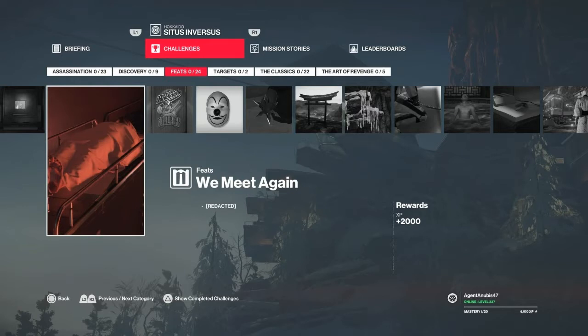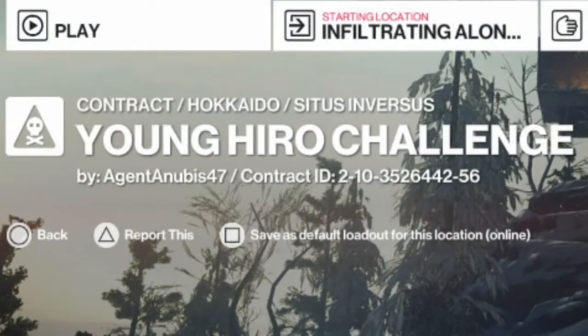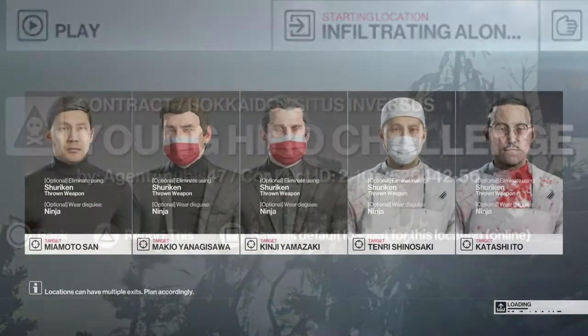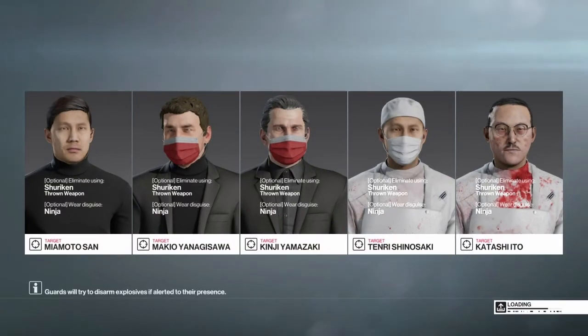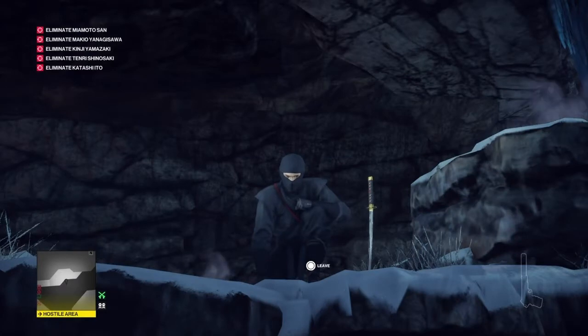Finally we will move on to the We Meet Again redacted challenge, which is basically release the guy who's locked in the freezer. For this I have created my own contract, and the contract ID is up on the screen. These will be our five targets — they're all members from around the morgue area, and that will be the focus of our attack today. We will be bringing our MK2 Seeker One gun, a silenced pistol, some shurikens, and a disposable scrambler. We have to start on the mountain path as the ninja because we need the ninja outfit.